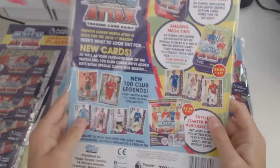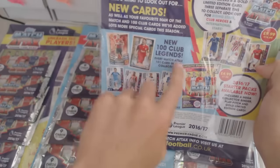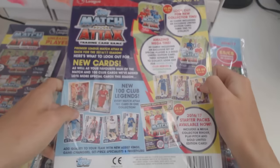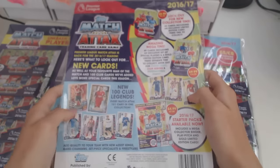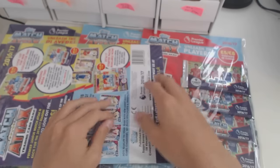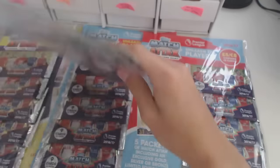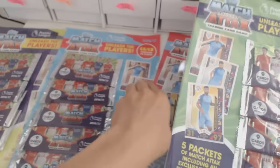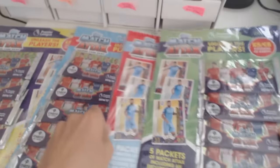Here is the back of it. It shows you the Mega Tin, the Tin, and the new 100 Club Legends. I will be looking out for those as they look absolutely amazing. I really like the way they've done it — they brought back the old 100 Clubs from the previous collection. There are four different colours: purple, blue, red, and green, as you can see here.